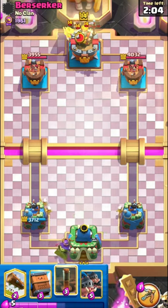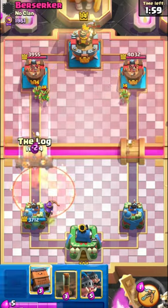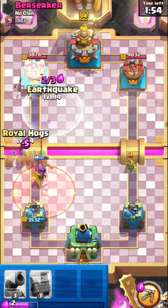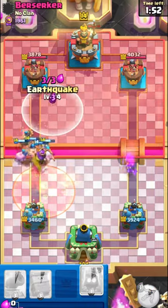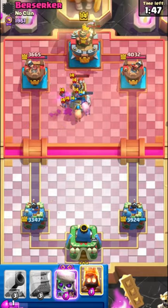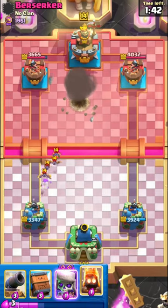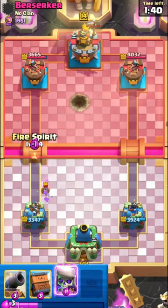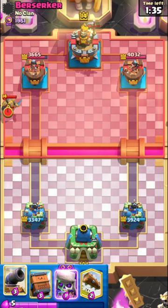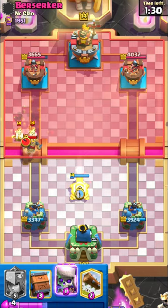Here I went for my Queen from the back. Unfortunately the enemy had Poison and it ended up countering my Queen. Here I set up my Cannon for the night and it also countered the Wall Breakers.